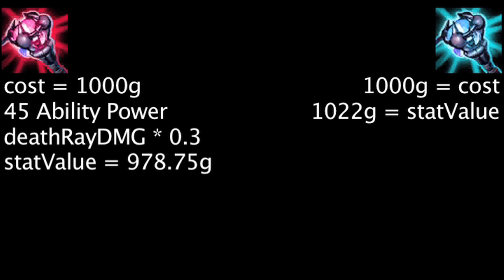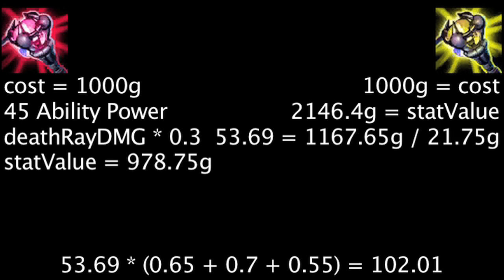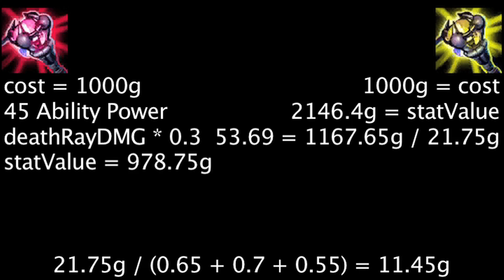In order for the death augment to be more cost-effective than the power augment while its bonus movement speed is active, the bonus magic damage must have a value of 1,167.65 gold or more. This is equal to the value of 53.69 ability power, which would grant Victor 102.01 magic damage across his abilities, assuming his ultimate ability only grants the initial damage. For the sake of this example, we can assume one point of magic damage granted is of equal value to 11.45 gold, due to how much magic damage ability power will grant Victor for its gold cost.